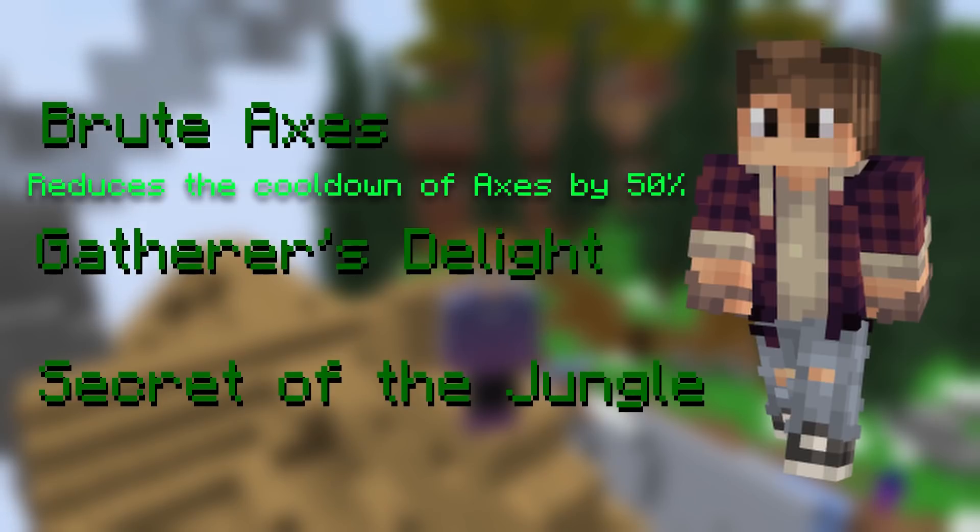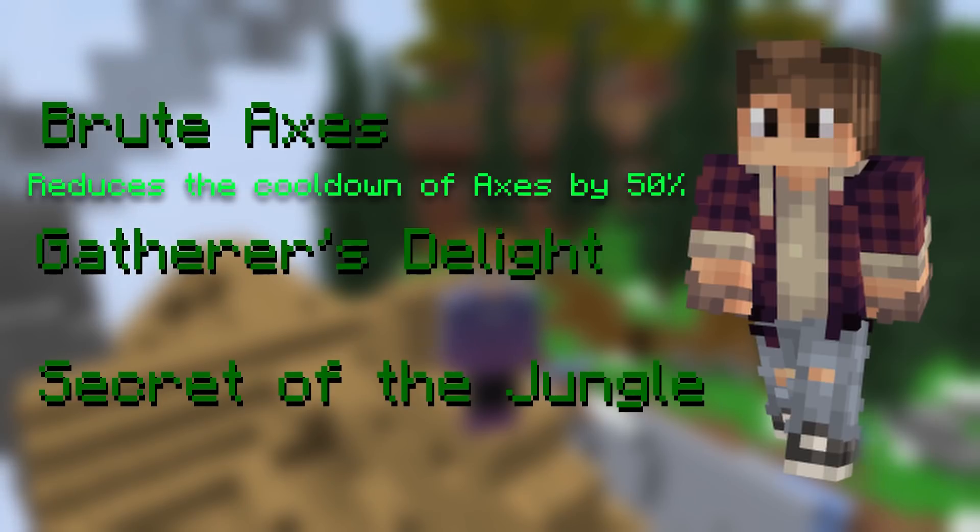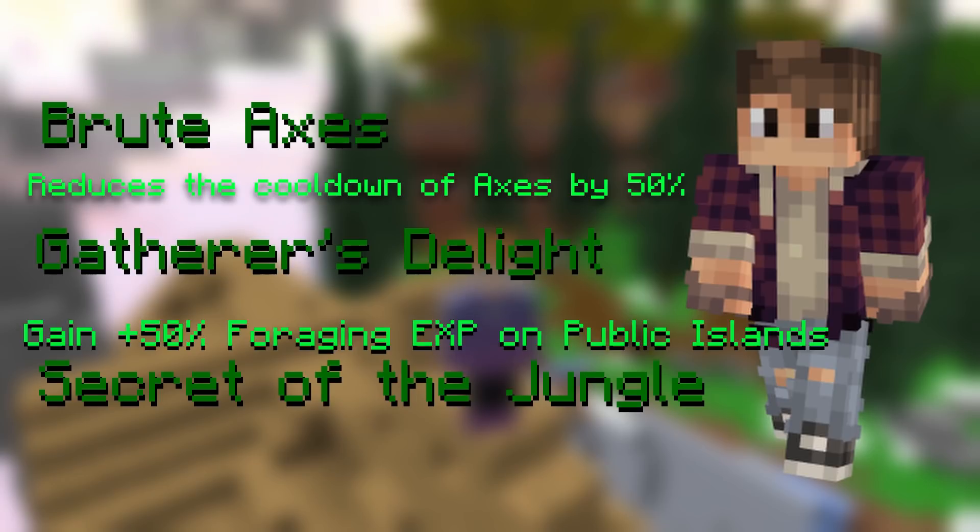Brute Axes reduces the cooldown of axes by 50%, which stacks with the monkey pet, meaning that the end result is that the axes will have a 0.5 second cooldown, which is really nice. The second perk, Gatherer's Delight, makes you gain +50% foraging experience while on public islands.